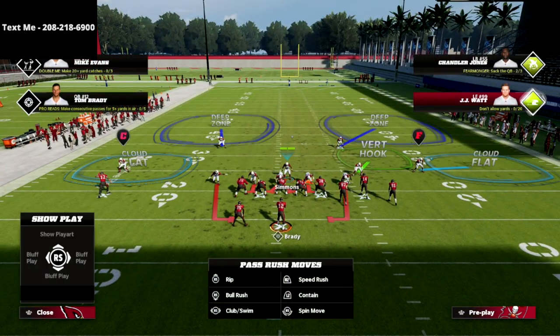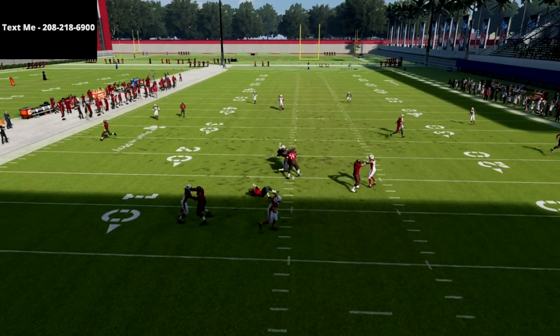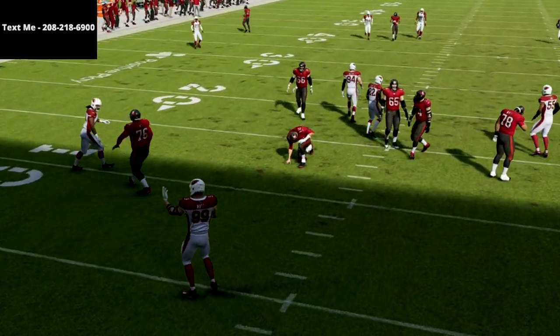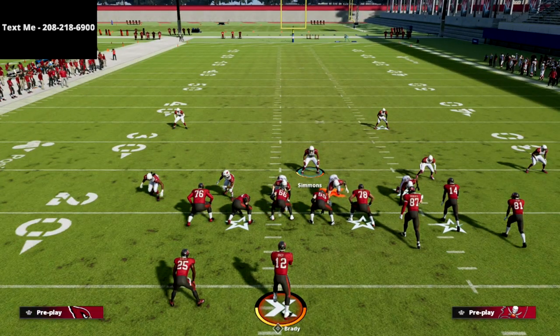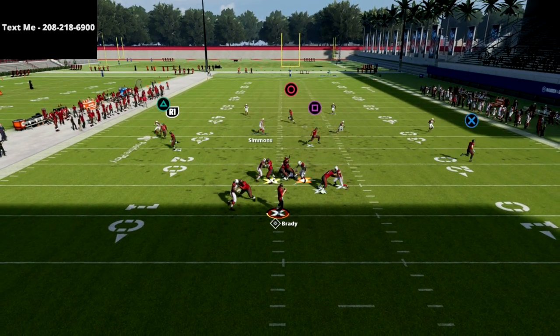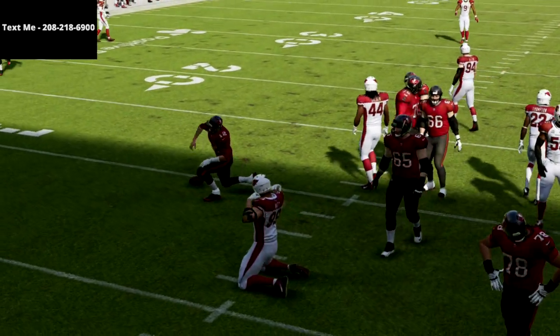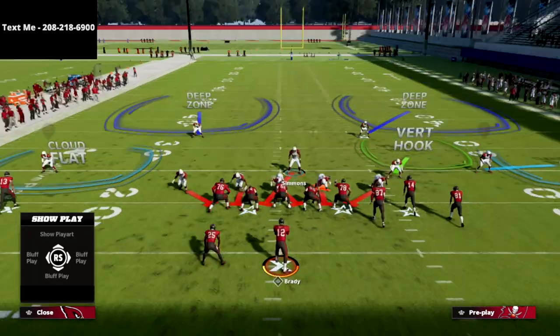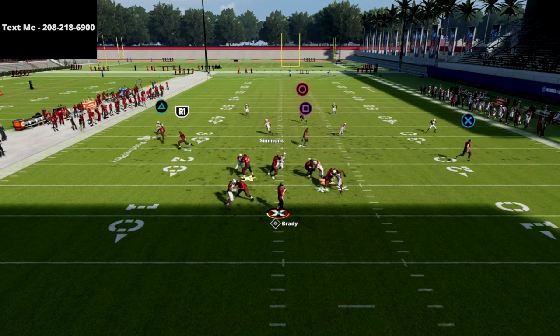You can QB contain, though it's sometimes a little inconsistent. There's your gap pressure — JJ Watt coming through the A-gap. You can also do a rundown technique: stand just like this, it doesn't look like anything's going to happen, then snap the ball, make a little move, and trigger some pressure. You don't have to be super close in this formation to trigger some of these amazing rushes.